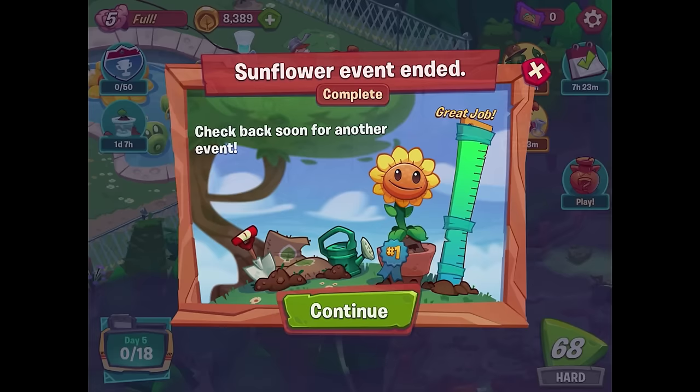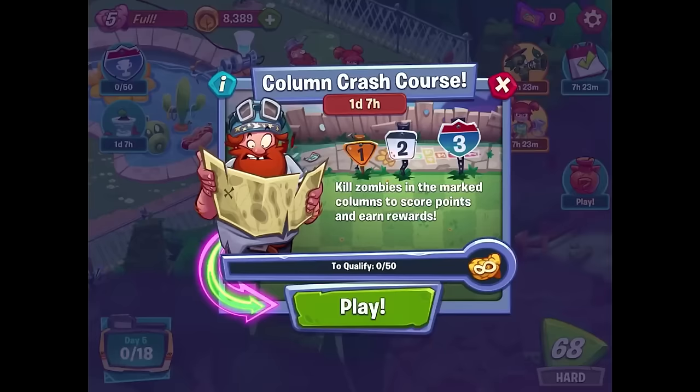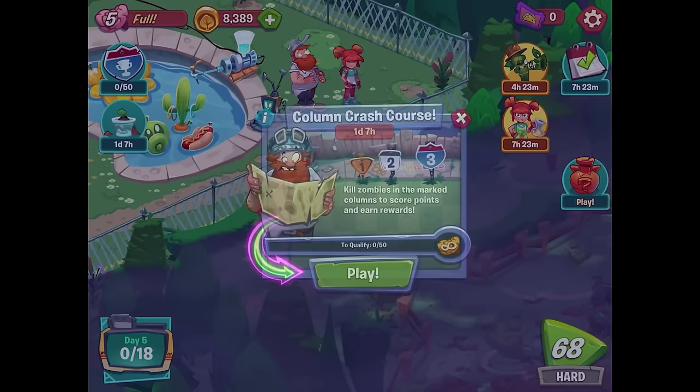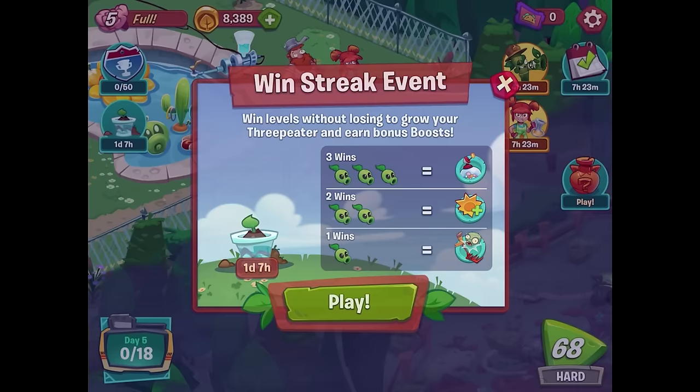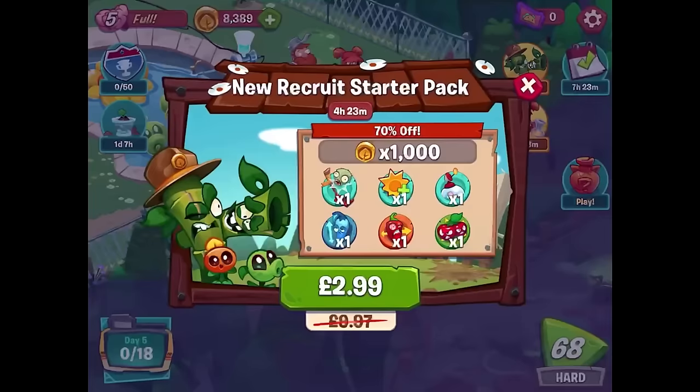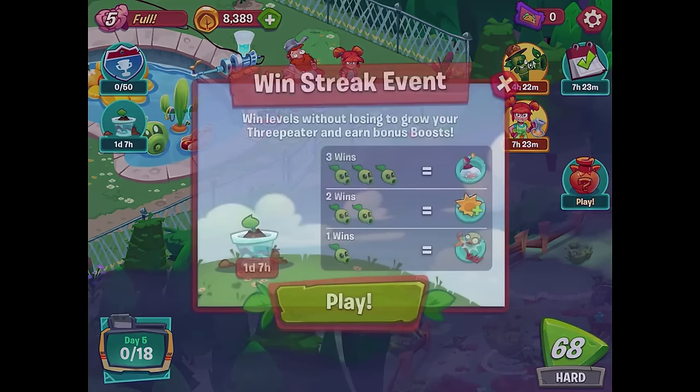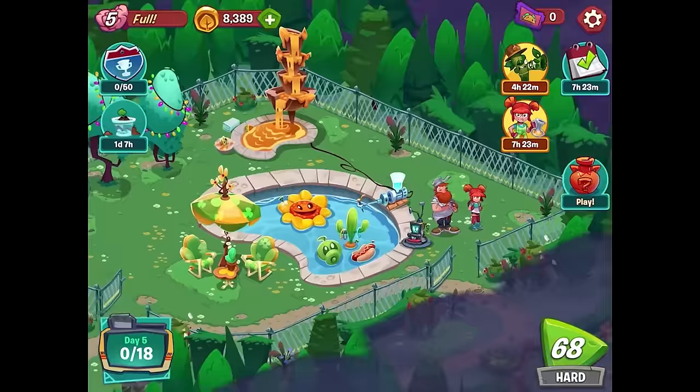We did a great job, and the event for hole-in-one is also finished up. So the column crash course — kill zombies in the marked columns to score points and earn rewards — is exactly what we want to work on for now. There's a win streak event happening now, that's really cool. Win levels without losing to grow your three-peater and earn bonus boost. So we'll have to try to win some in a row. Last episode we explored the pool and it went pretty well, so now we're heading into this campground swamp area.